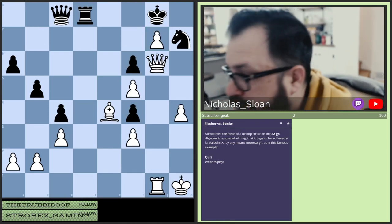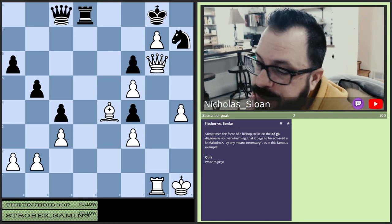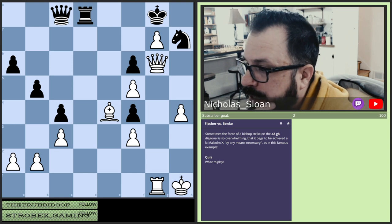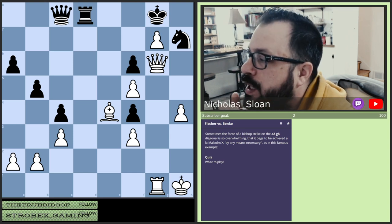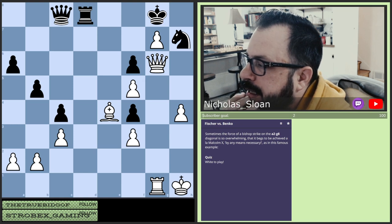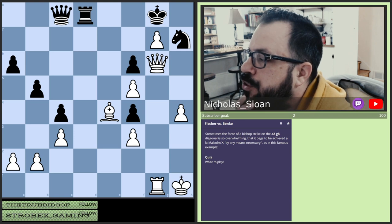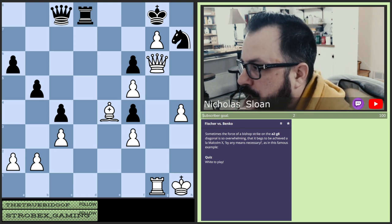Fisher versus Benko. This has to be a crazy game because it's Fisher. Since we're looking at the white pieces, this is obviously Fisher to play and win. Sometimes the force of the bishop's strike on the a2 to g8 diagonal is so overwhelming that it begs to be achieved, a la Malcolm X, by any means necessary, as in this famous example.